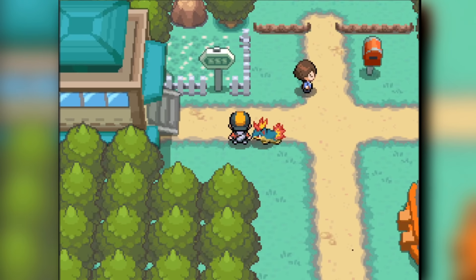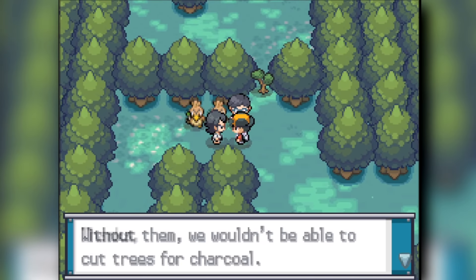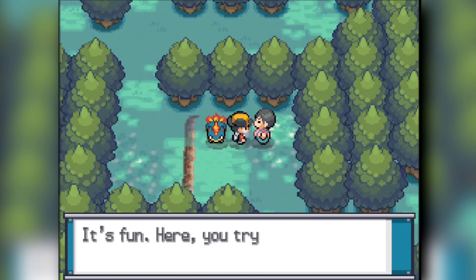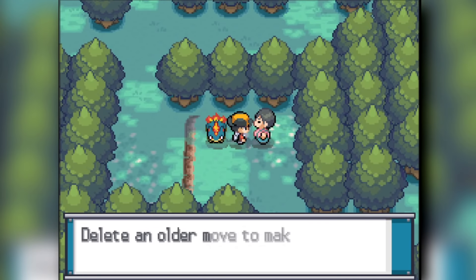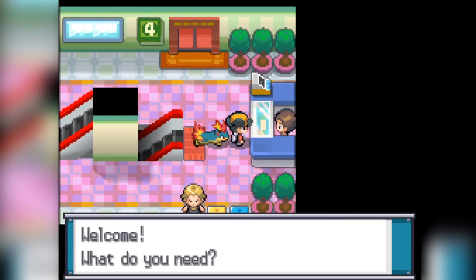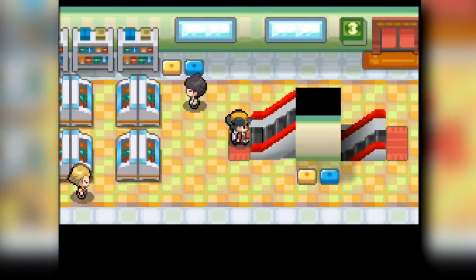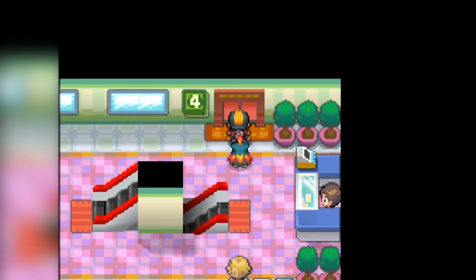From there, we beat down Silver quickly, then catch a Farfetch'd, and head into the Move Tutor. Headbutt is surprisingly a Generation 1 move, so we can use that and we got it on our Pokemon. From there, we head into Goldenrod City, which has a giant mall where we can buy TMs. I'm not sure why they gave it to us so early, but I'll take it because we can learn Fire Blast.